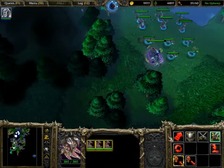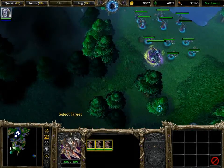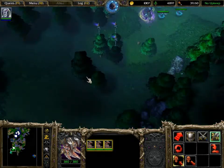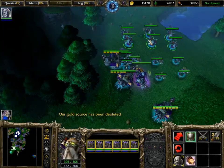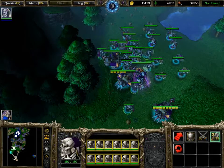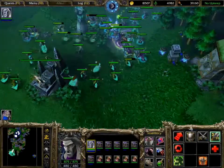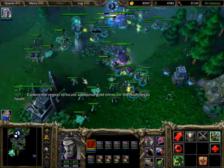Take all your ghouls, necrolytes, and catapults and clear these trees here — that'll just make it easier to move and maneuver. Don't worry about your ghouls; you won't need any more wood in this mission. If you've completely mined out the gold mine, you should have loads of wood. Now, assuming you've got the latest upgrade, you can raise dead without having to drop all your corpses. What you wanna do is raise your dead, send all your skeletons in first, your ghouls in after them, and then everyone else behind them. Try and get your catapults to attack the towers if you can.